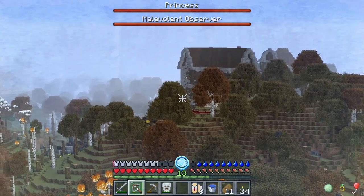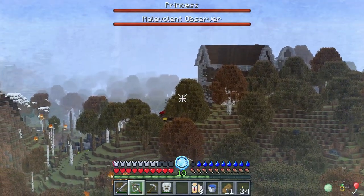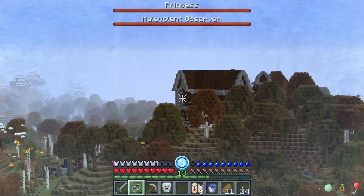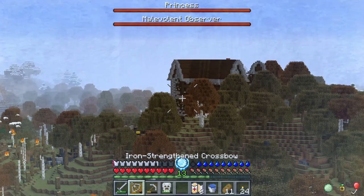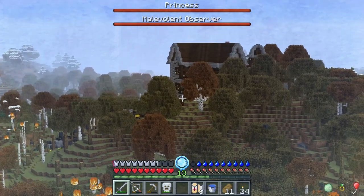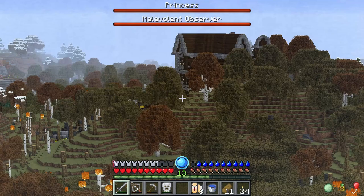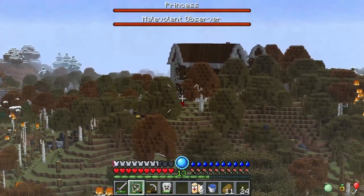It has decided to stop flying and just sit there behind this tree, which is really making it difficult to hit it — but also at times a little bit easier. Missed. A little bit further up. Hit it! I got it again. I need to really be careful not to miss. Is it taking damage? That looked like it was taking damage. How will I know if it's dead or not if it's down there? Not dead — it's still moving.